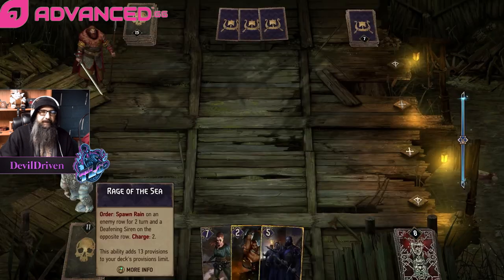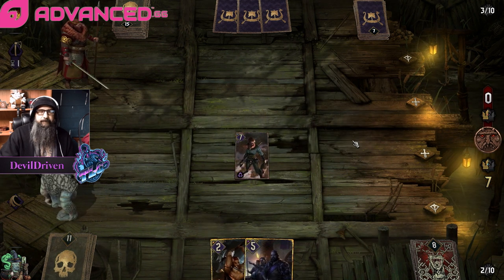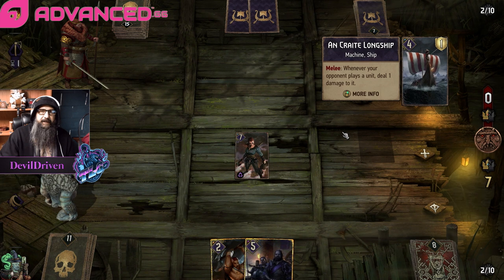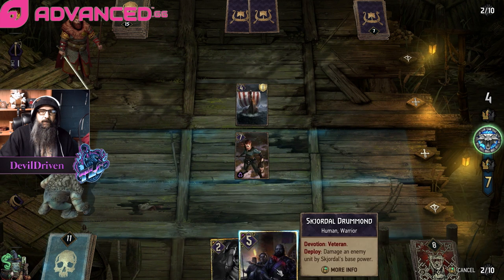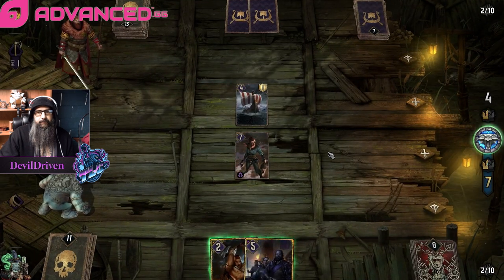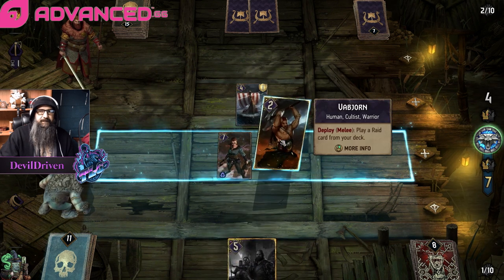Doesn't get better than this, so we go seven. He's got to wait on a ping. If it's - yeah, we kill that so that's slow. Do we kill it? Did he use Champion's Charge already? What if he does damage and we can't kill anything? I think we play this first.